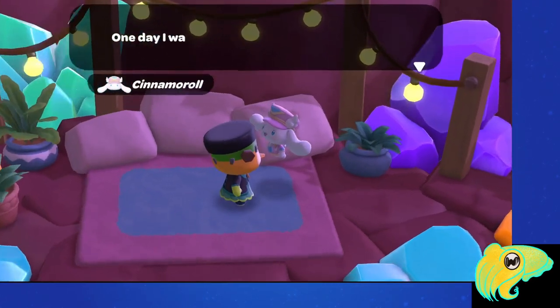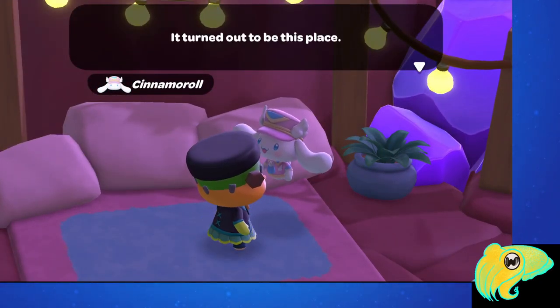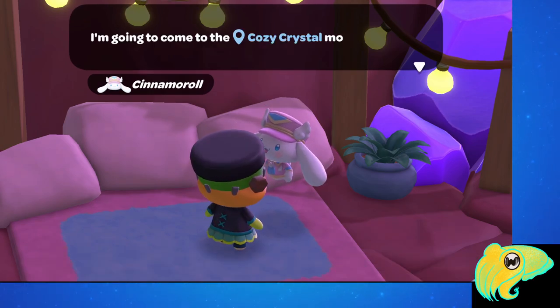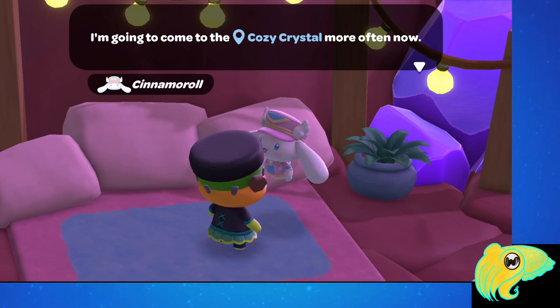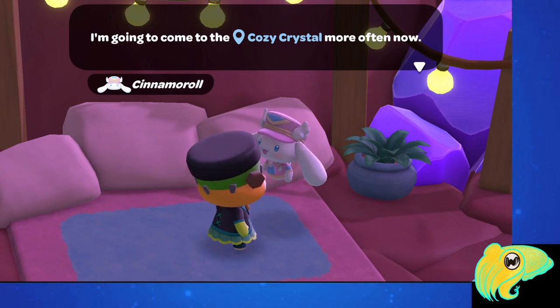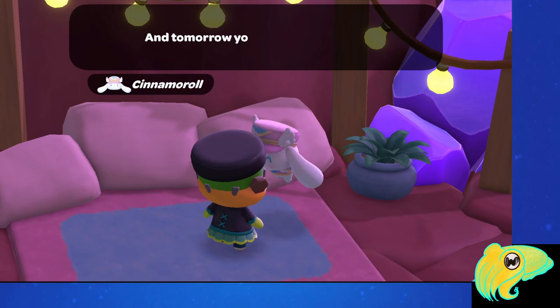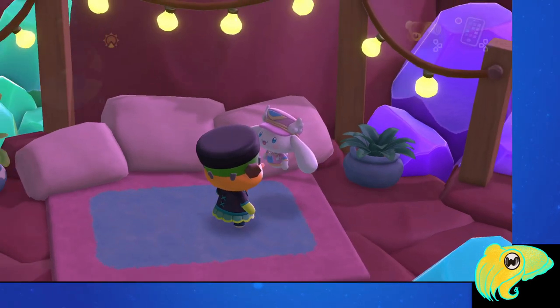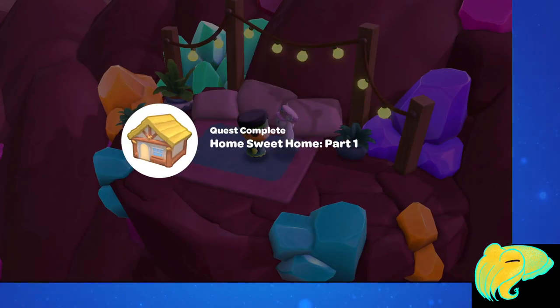There's nothing for you to do here — he tells you he's named it Cozy Crystal, but we don't really learn anything else about this area. Don't worry, this is not the location for your cabin even though it is pretty cozy. That completes Part 1, and then you have to wait until island reset, the next IRL day, to do Part 2.